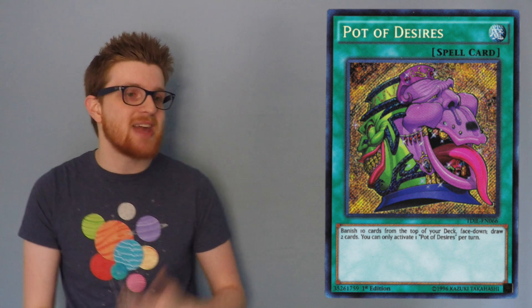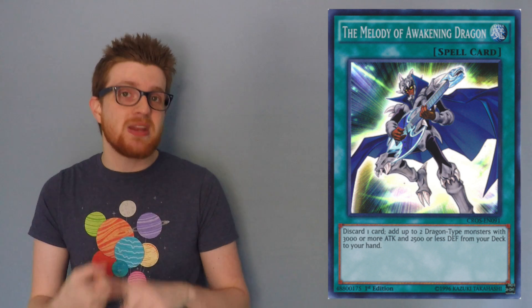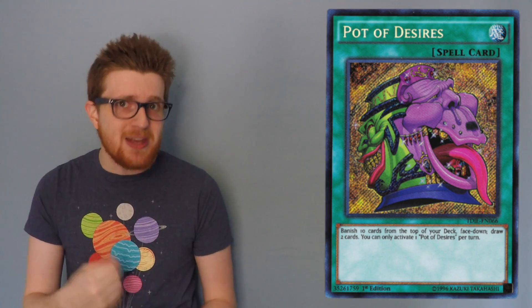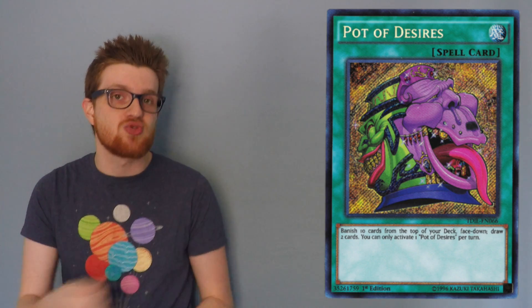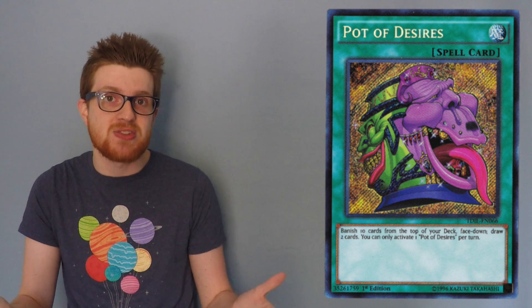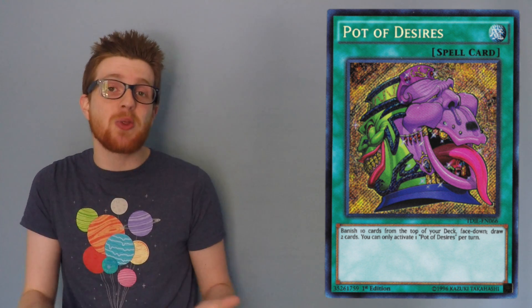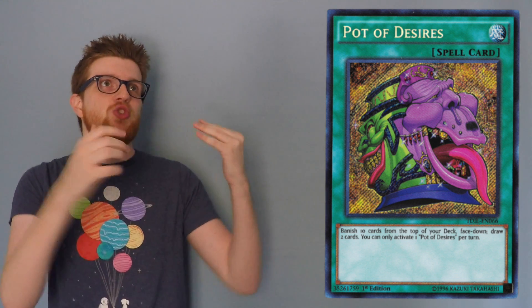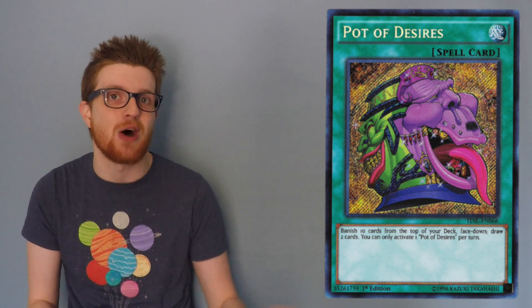Sure, there is a bit of variance, and it cannot go your way every single time, but for the ability to get a plus one, it's a pretty significant trade-off. Another thing I really want to highlight is that so many decks have spell cards that are key pieces of engines that are going to get them the cards they want. For example, with Blue-Eyes: Melody of Awakening Dragon. If you open a hand of Melody of Awakening Dragon and Pot of Desires, you're more than likely going to use Melody first to grab your Blue-Eyes and your Alternative Dragon, to make sure you have your engine pieces before activating Pot of Desires to banish ten and draw two — ensuring you have key pieces of your engine before risking the activation cost.